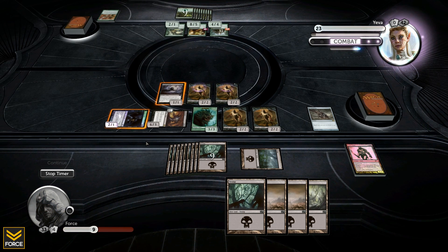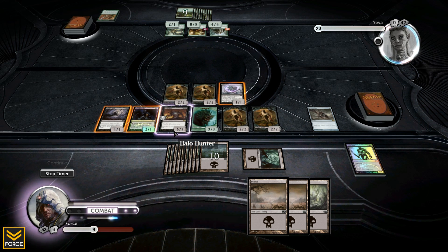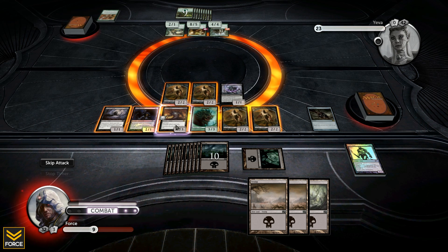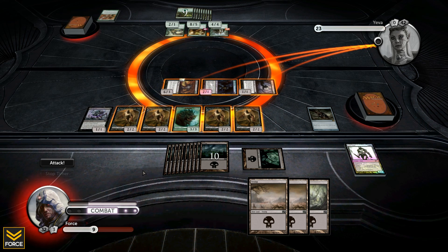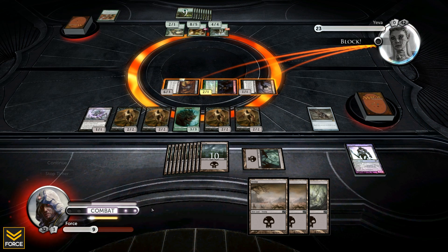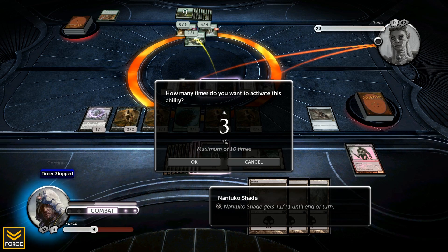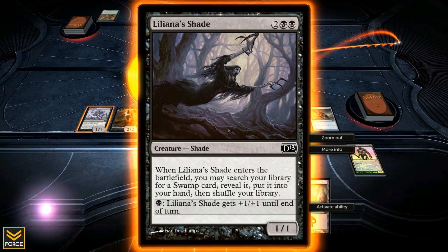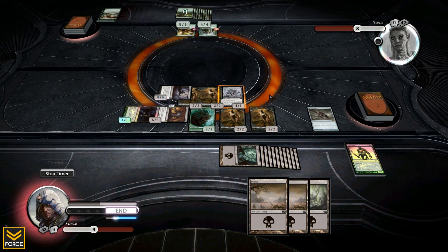I do think I'm going to win this game, which is probably why Ridiculous left - he realized the game wasn't going well for him. I'll swing with the six three and save some blockers. Eva decides to block, so I pump up by two to save my creature, and with all the extra damage going through I pump it all the way. Fifteen damage goes through, bringing Eva down to eight.